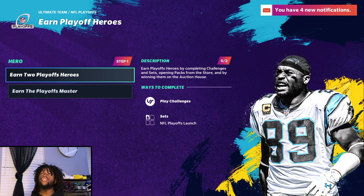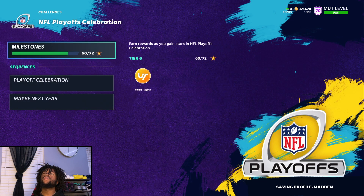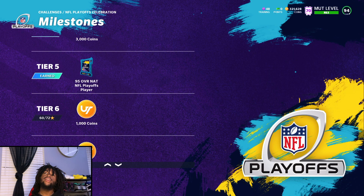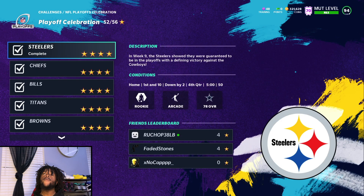If you go to the missions tab and go to NFL Playoffs, click right there, click Earn Playoff Heroes. This shows you how you can earn two Playoff Heroes. Step one: play the challenges, or you can do the set — these are two different ways to earn a 95 overall Playoff Hero. If you're going to do the challenges, click on the challenges and it takes you directly there. You only have to get 60 stars.